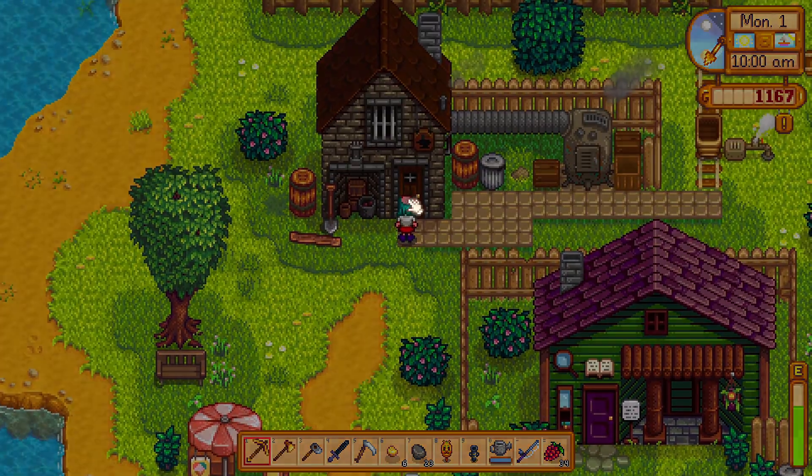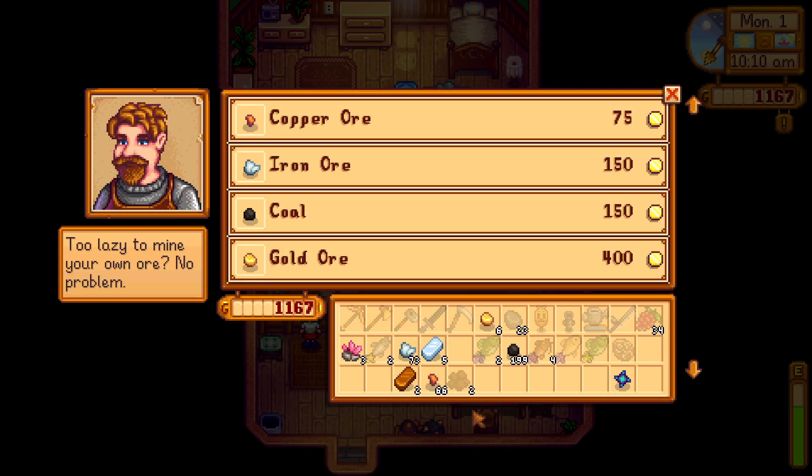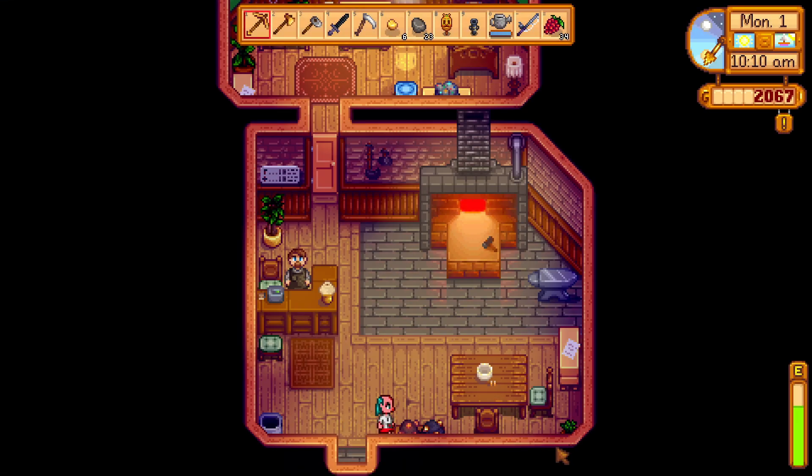I found a very bad bug in a video game. Look at Clint — he has copper ore and gold ore next to his entrance, but if I try to mine it, I can't get it. I want this copper, I want this gold, but I can't mine it.